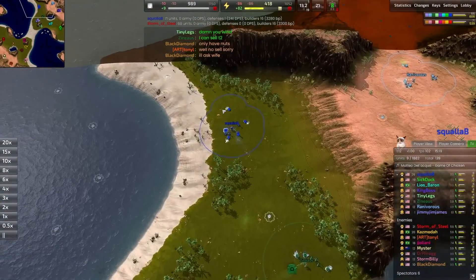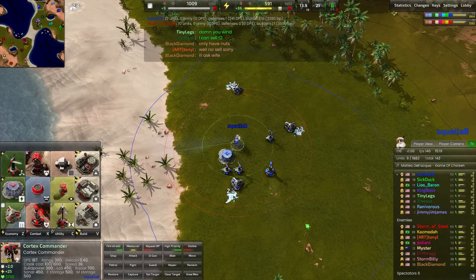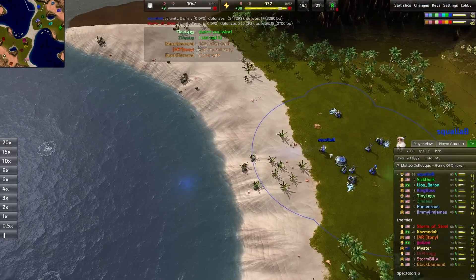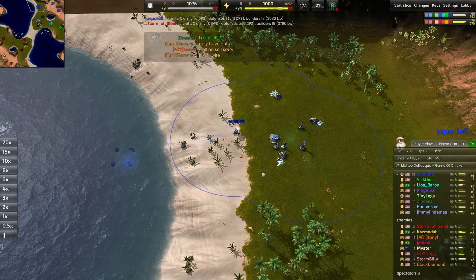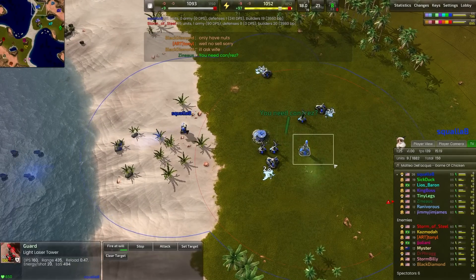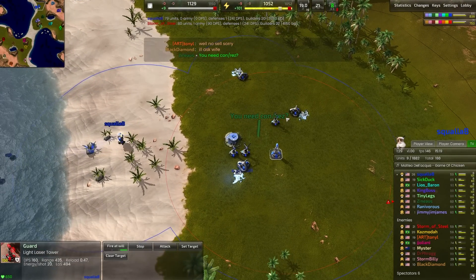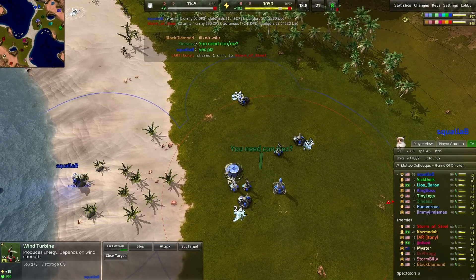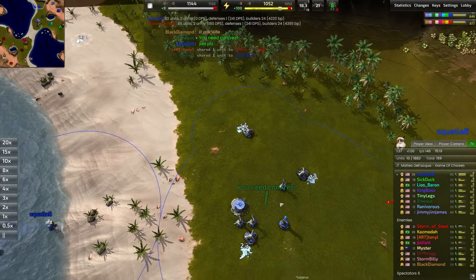All the way on the other side of the map representing the blue team, it's going to be Squallaby, lined up against the red team leader — going right into naval play as a Cortex commander. I think this is pretty much stock standard. A little bit of defense here.